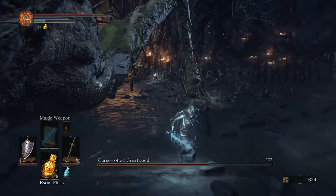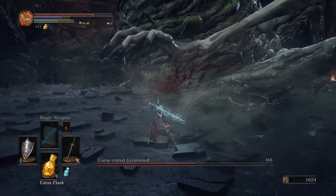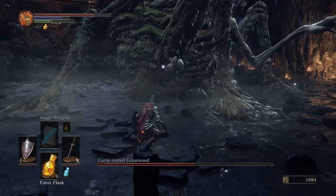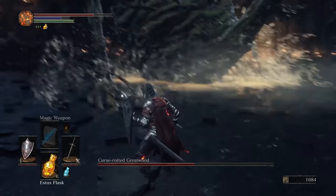Down here there are a couple of different ways to hurt this enemy, and a couple of different ways for it to hurt you. There's the standard sweeping leg, there's the butt pound, and then of course there's this arm that can actually grab you and pick you up.